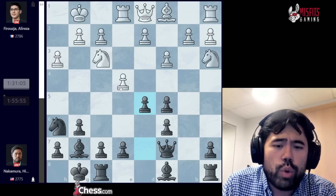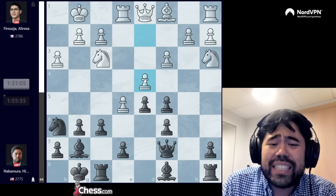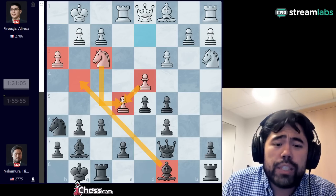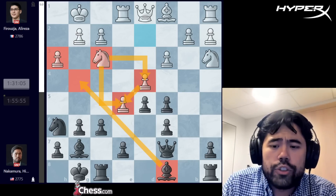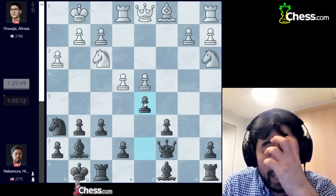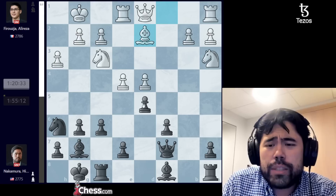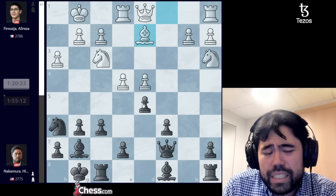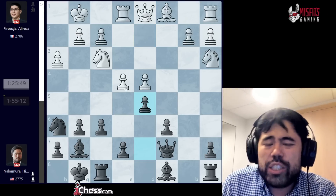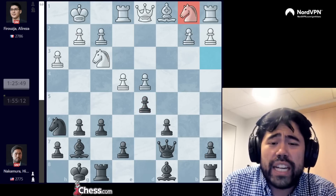So Alireza plays h3 and now I play f6. If I were to play d5 in one go, white can play d3 opening up the diagonal, or even e5, f6, then d4 — and with the pawn on h3 I can no longer go bishop g4, so the knight on f3 is well placed protecting d4 and e5. So I play f6, Alireza plays d4, we trade the pawns, and now I play d5 trying to take a bit of the center. Alireza plays bishop d2 after another long think of nearly six minutes.